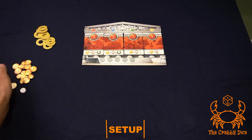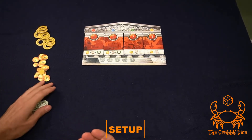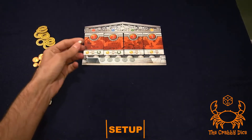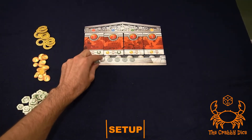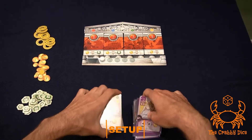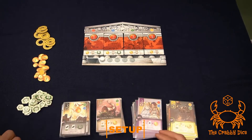Next we'll take out some general tokens: trigger tokens, money tokens, and victory point chests — just put them where everyone can reach them. This is called the epoch marker, just a fancy word for turn marker. We'll put it here.